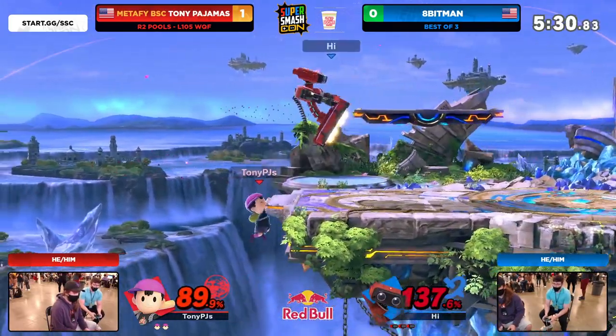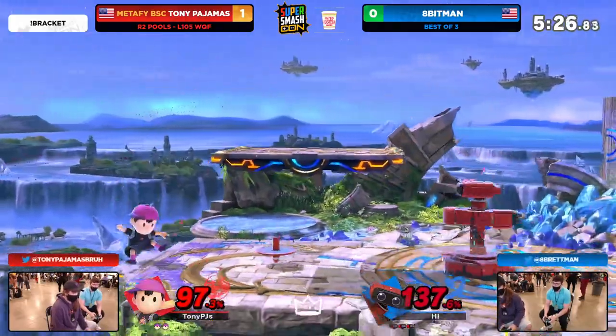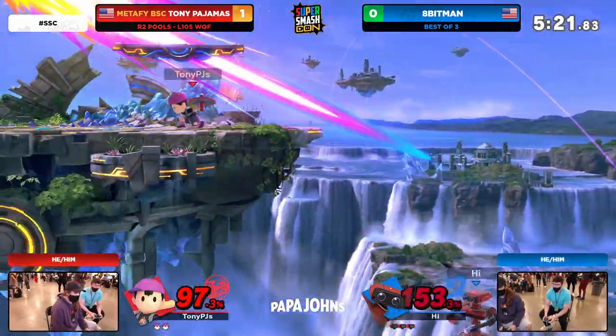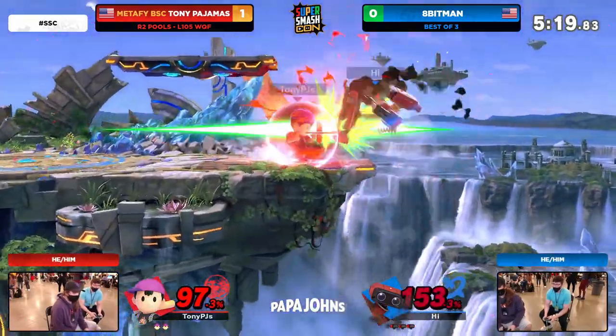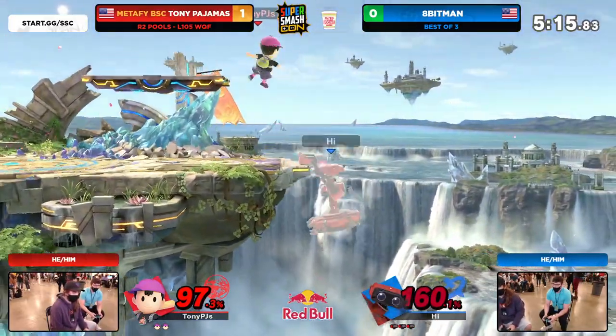There's just so much lag when you have to commit to that. Not going to get the neutral or the forward air. Great discipline from Pajamas sitting in shield, sitting with the air dodge at the edge — he doesn't want to jump into ROB. That was a really good reactive DI to that dash attack. The first time he wasn't prepared because Tony snagged the gyro and caught him slipping, but he didn't fall for it again.